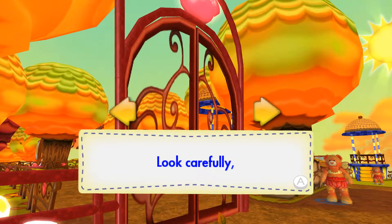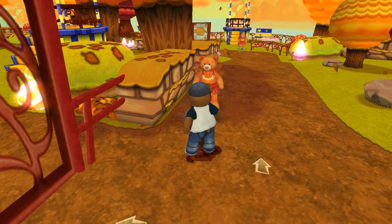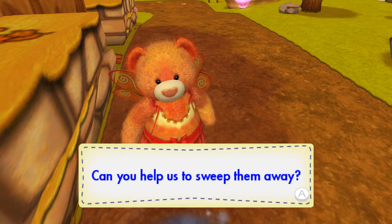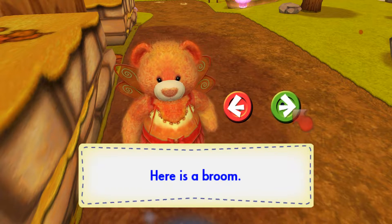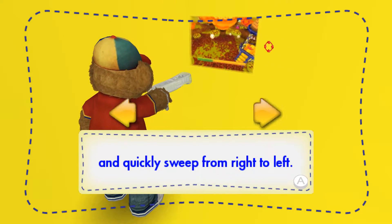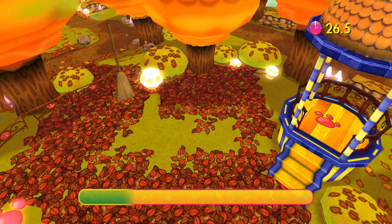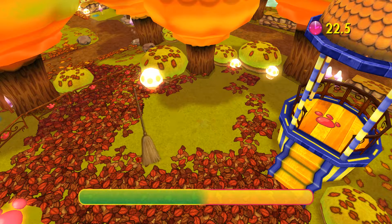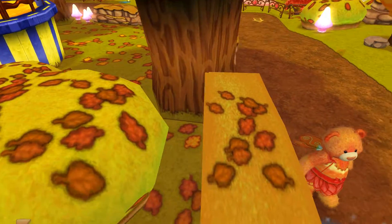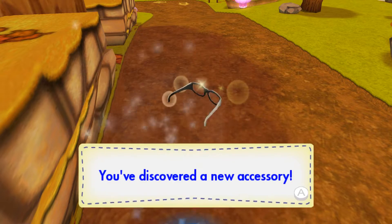Oh no! The way is blocked! Look carefully. I'm sure you can find a way to clear it. Playgrounds are so much fun, but look! There are leaves everywhere. Can you help us sweep them away? Here's a broom. Clean up as fast as possible. Aim with the Wii Remote. Quickly sweep from right to left. Yippee! We can play in the playground again. Here, you deserve this. You've discovered a new accessory.